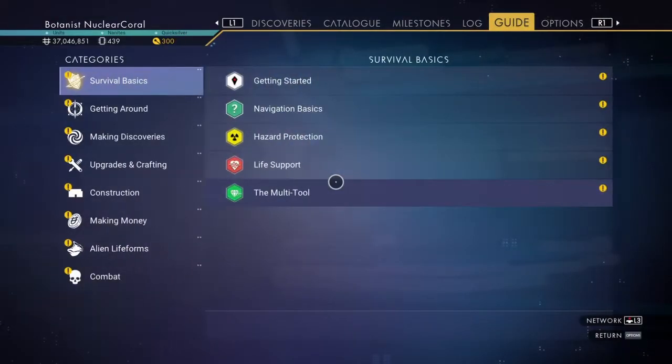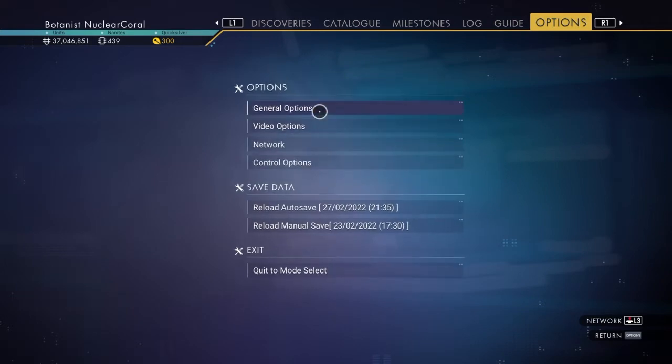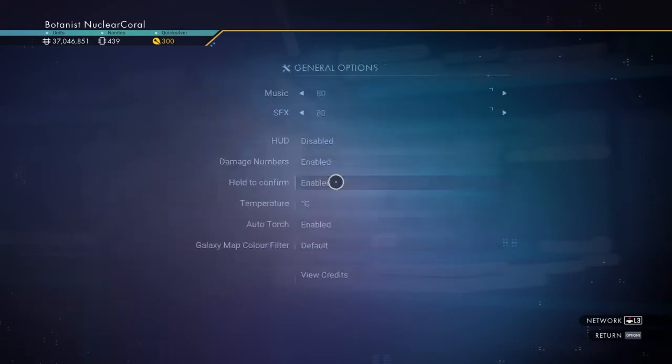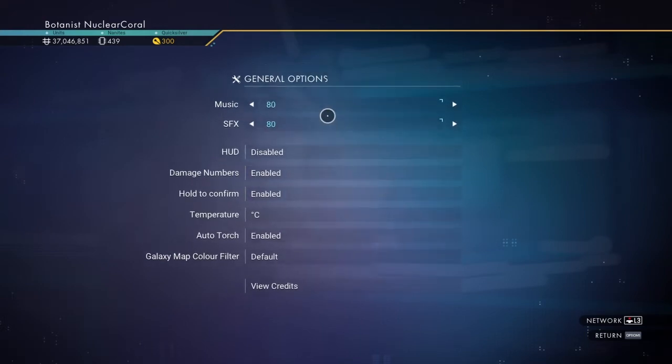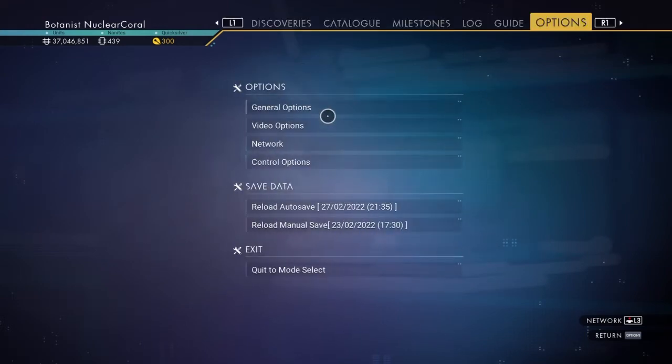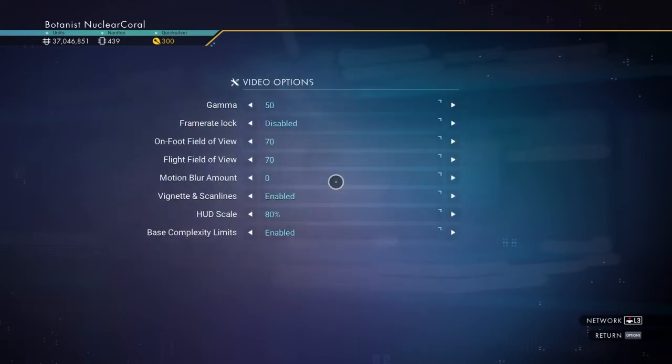First, head into your menu and go over to Options. The general options aren't that important, but the main place you want to go is Video Options — go ahead and click on that.